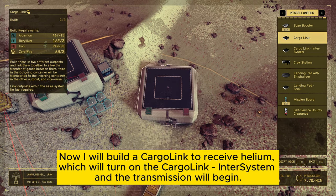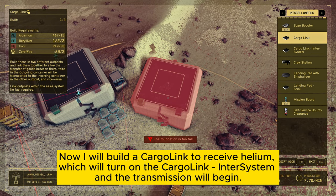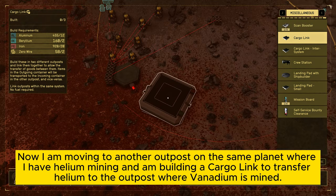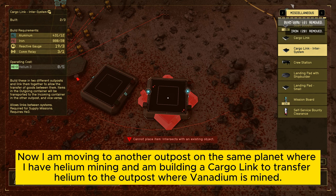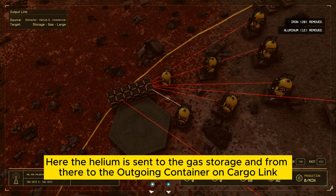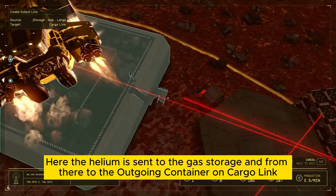Now I will build a Cargolink to receive Helium, which will turn on the Cargolink inter-system, and the transmission will begin. Now I'm moving to another outpost on the same planet where I have Helium mining, and am building a Cargolink to transfer Helium to the outpost where Vanadium is mined. Here the Helium is sent to the gas storage, and from there to the outgoing container on Cargolink.